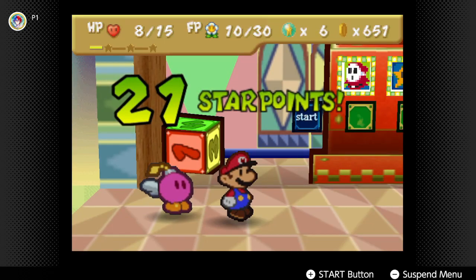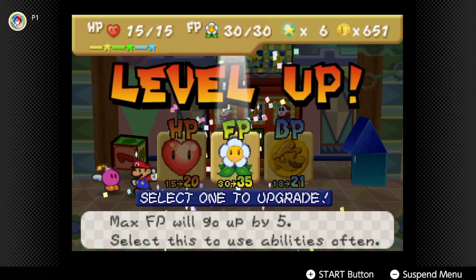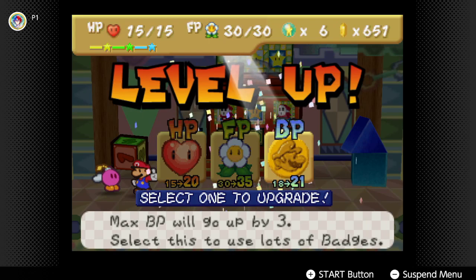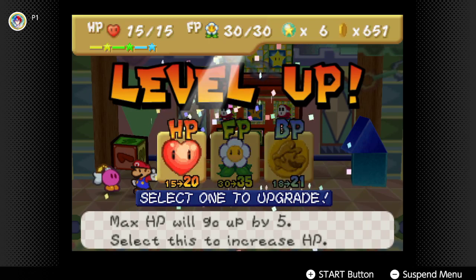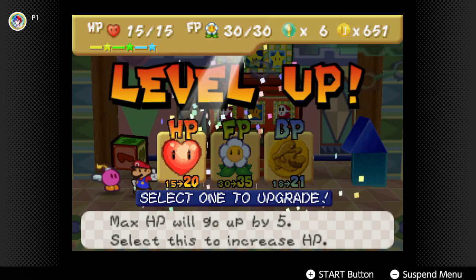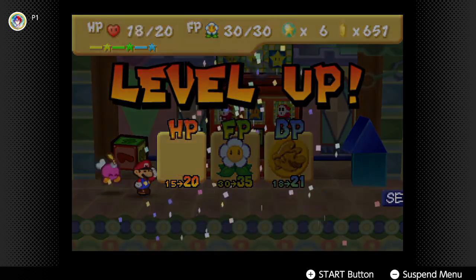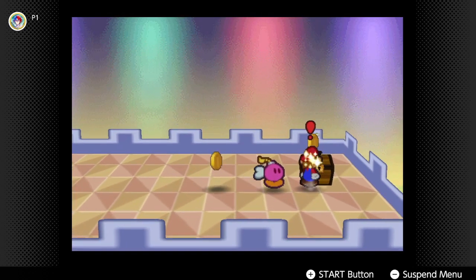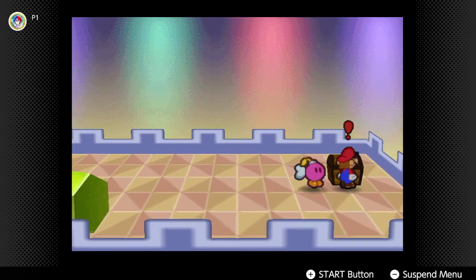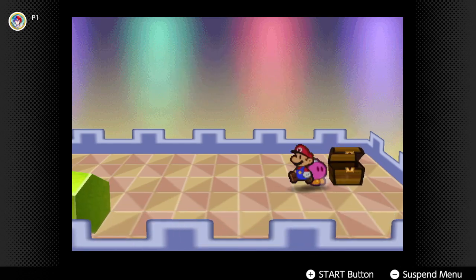Look at that! 21 star points! Holy moly, that's a lot! I really want to do BP, but I think it's actually time to raise up our HP, because it's not looking pretty when it comes to taking damage, especially later on. So I'm going to do our second HP upgrade. We got the Dictionary — the Scholar Rush Tease Dictionary. Let's go return it to them.